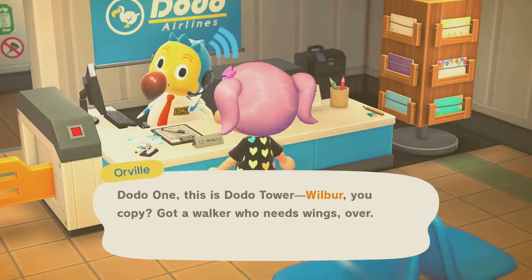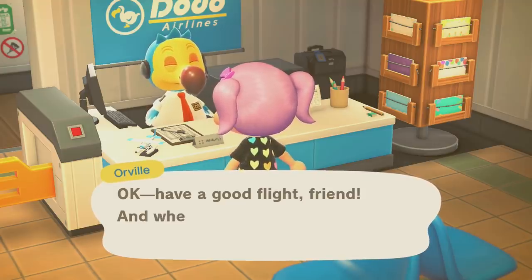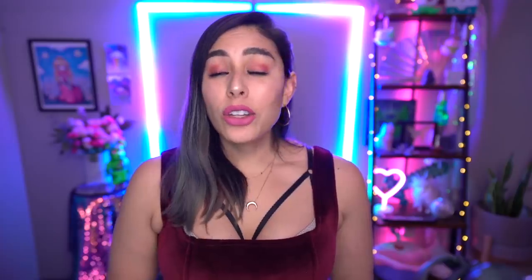You will have four rocks that spawn on your island each day that are ready to be hit. If you want to speed up the process, you can also use your Nook Miles to go to a mystery island and hit some more rocks there to gather all of your 30 iron nuggets. Now that you've donated all of your resources, you should get a building kit for Nook's Cranny — this is the upgraded store. Place down where you want that location to be and wait the next day for the store to be complete. So now you should have your house, your museum, and your Nook's Cranny.